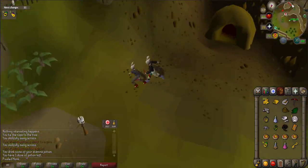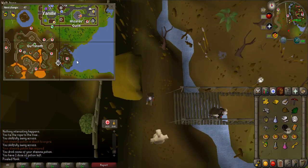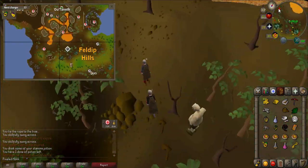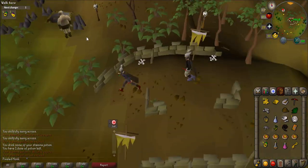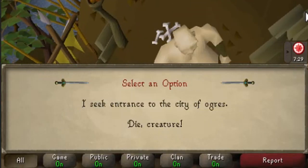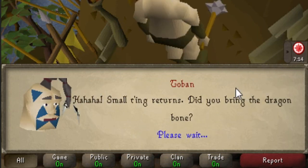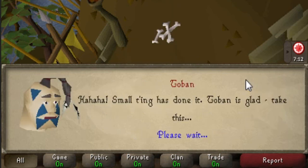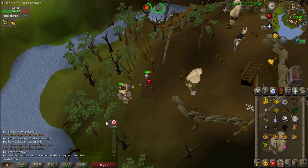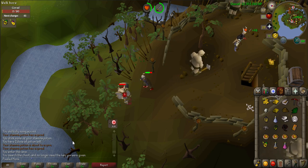Use the map and head southeast around Gutanoth, then head directly west until you reach a hole surrounded by rocks — located northwest of the Gnome Glider, marked with a red exclamation mark. Enter the cave entrance and speak to Tobin, saying 'I seek entrance to the city of ogres' and 'I could do something for you.' Talk to him again to give him your dragon bones; you should receive a skull-shaped statue part. Open the nearby chest to get Og's stolen gold. South of the ladder is Gorad — talk to him and defeat him to knock out his teeth. Make sure you have the tooth before continuing.